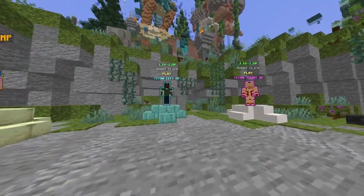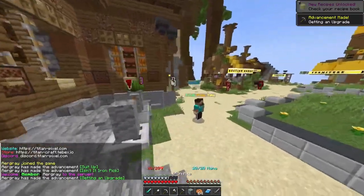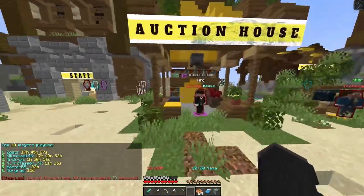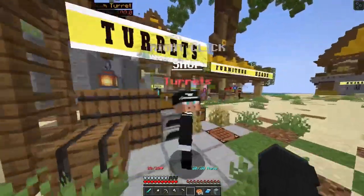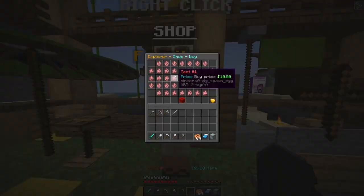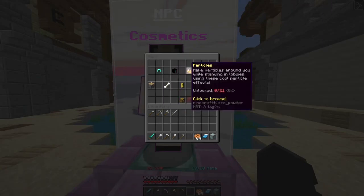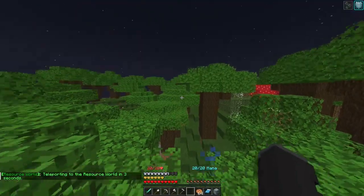Starting off, there are currently three open servers. This first one is survival, and it looks like you get a couple of starting items. There are a couple of bots — a playtime bot and an auction house bot. Then there are jobs, a wide variety of them. There are also turrets, which I have no idea what they're supposed to do, furniture which is a bunch of spawn eggs, and cosmetics — it's just like Hypixel.